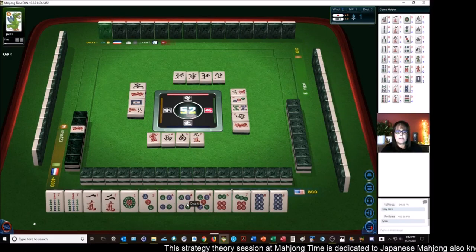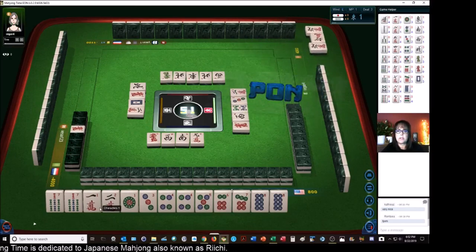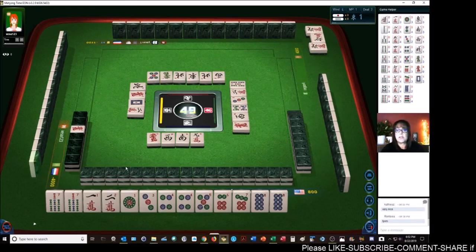Let's see if we can do it. Green dragon. Six characters. If we draw more dots, maybe we can go for a full flush — and that's called Chinitsu. Five bamboos. Full flush is called Chinitsu. Four bamboos. There's a four dot — let's get rid of two crack.